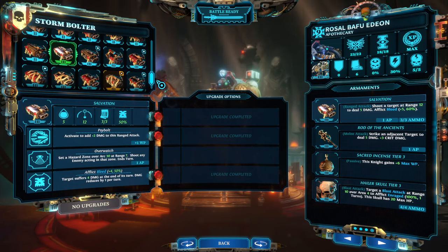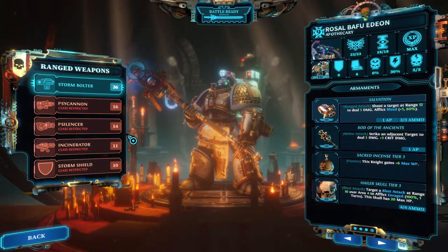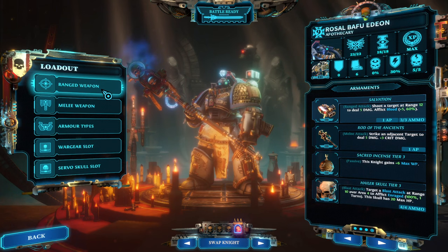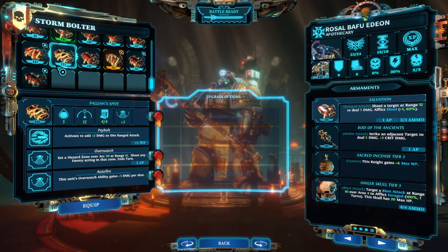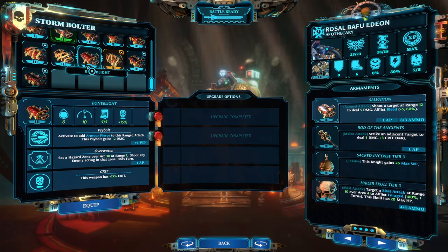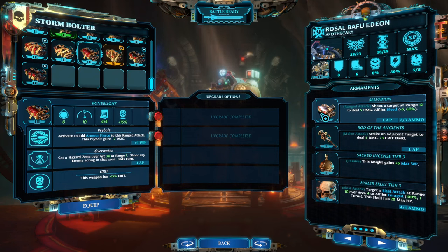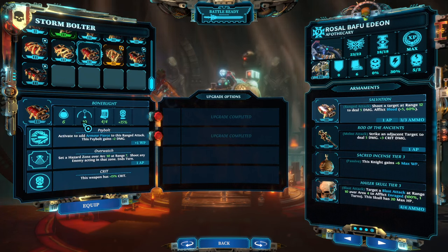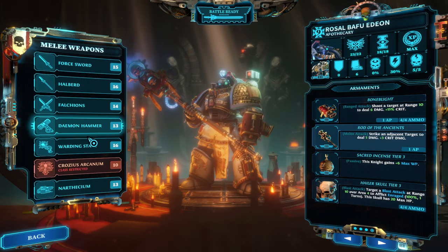For the bolter and melee weapon, I ended up using a bolter that adds four bleed on top of the normal damage with an affliction, which is a nice way of doubling down. You could also use a bolter that is particularly good against mechanical units — this one called 'Bone Blight' has decent ammunition so you don't need to spend a lot of time reloading, and comes in with eight points of damage plus a nice crit on top.